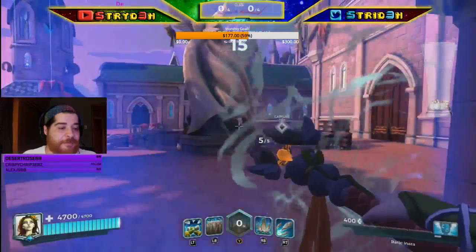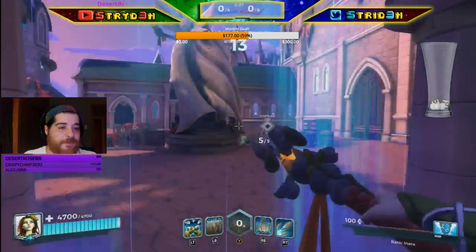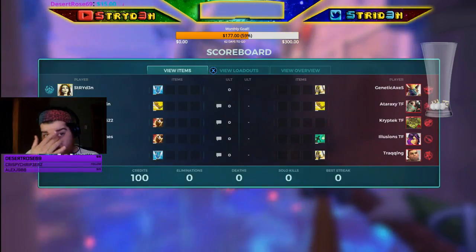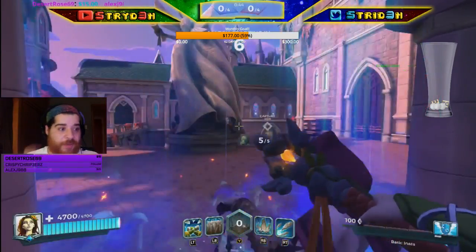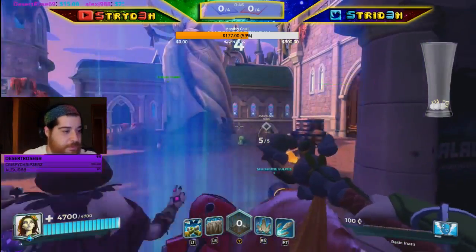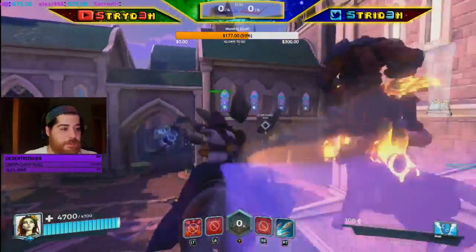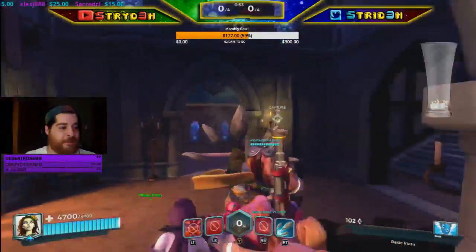We are going to start with Haven — oh, very nice. Try to make this as tanky as possible with this first point. They have double heals though, so we're definitely going to need to keep our eyes out for sure. They've got good double heals as well.